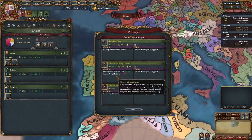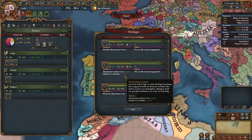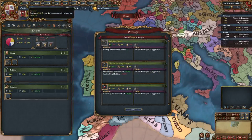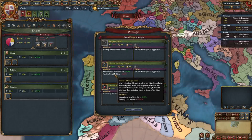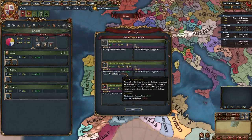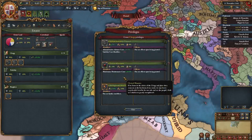The reduction of advisor cost is one of the most important estate privileges. Each estate has its own version for diplo, military, and admin. Because we're a nation with very good positive income, we're going to take this right away and run advisors. If you're on a smaller nation that doesn't have the income to run advisors, I would only take the military one - it's just a small stability cost hit.